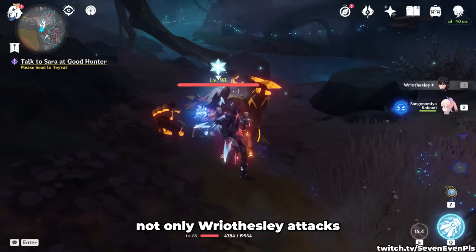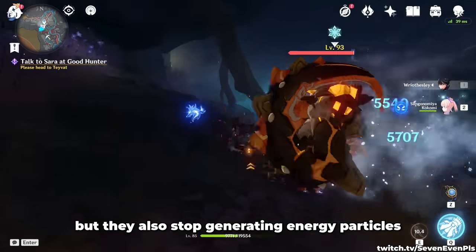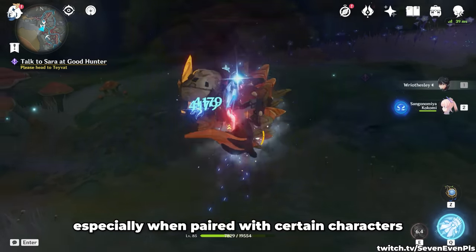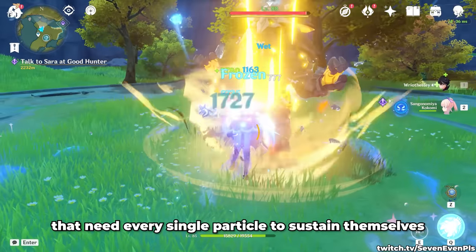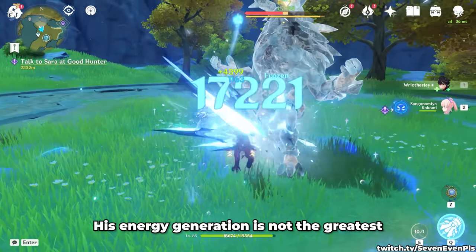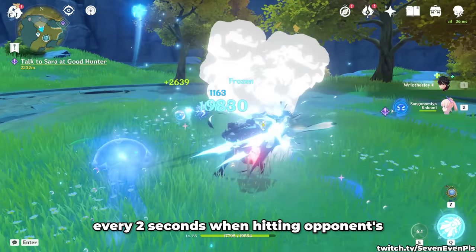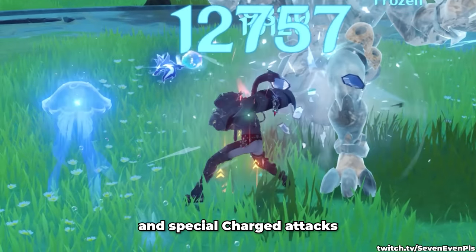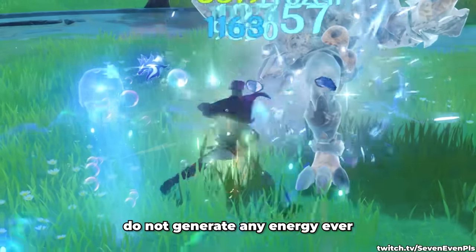Not only do Reisly's attacks deal much less damage when below 50% HP, but they also stop generating energy particles, which can be very detrimental to a team's success — especially when paired with characters like Shenhe or Shanling that need every particle to sustain themselves. His energy generation is not the greatest but should not be overlooked: he generates one energy every 2 seconds when hitting opponents, applying to both normals and his special charge attack. Non-special charge attacks and plunge attacks do not generate any energy.